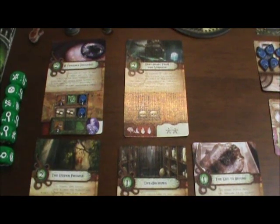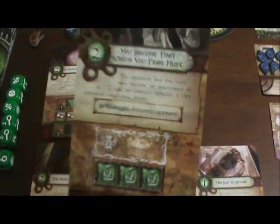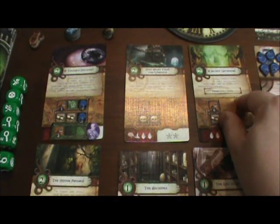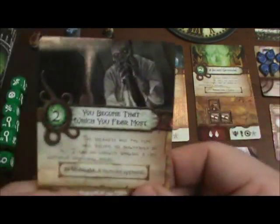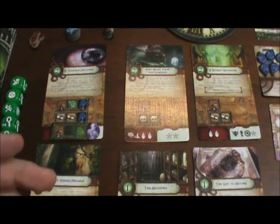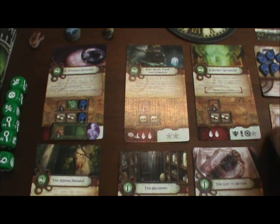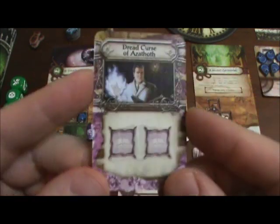Now that that's done I can place the new adventure card, which is this one — the one I drew after I completed this. Another rule update: it actually addresses what I understand is a misprint in the rulebook, and it regards spells.